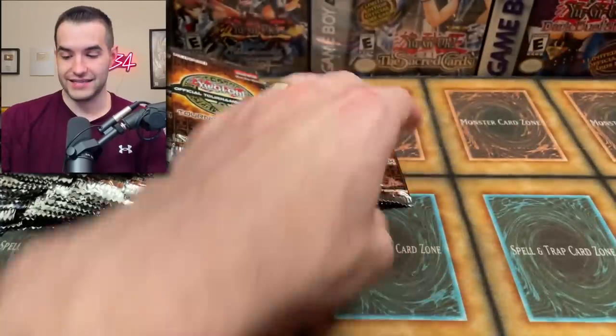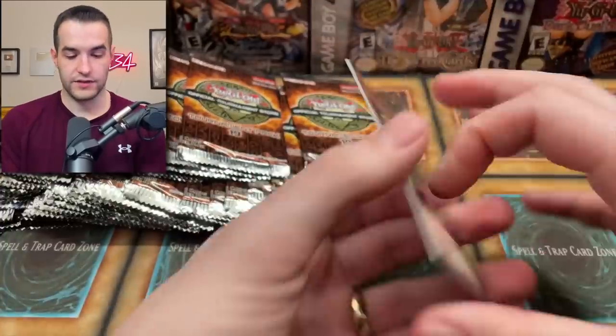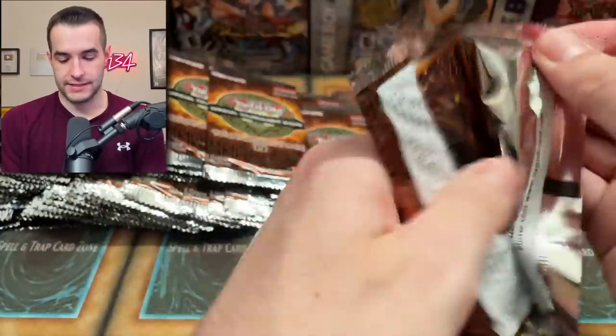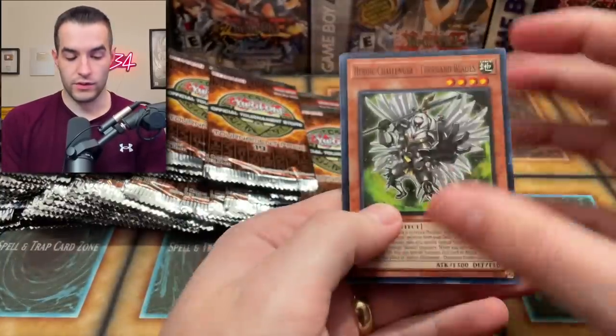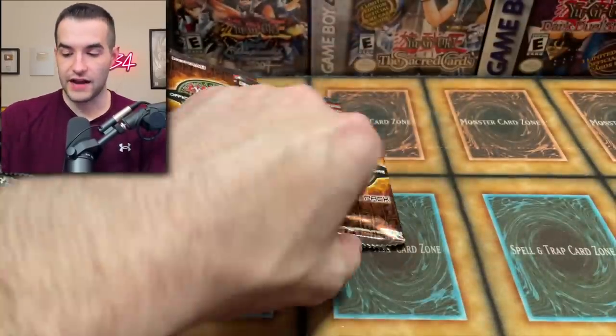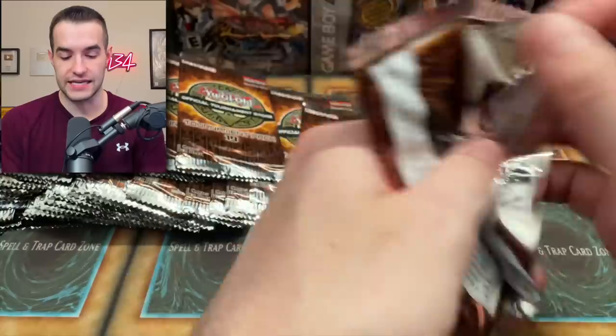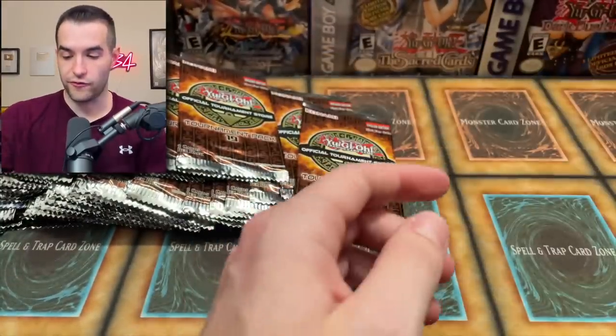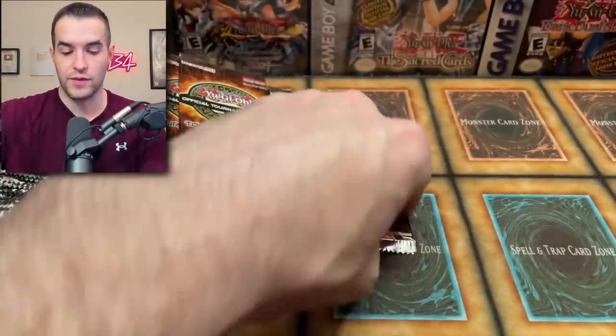We got a Lava Battle Guard, Caius the Shadow Monarch — very cool. Small Battle Guard, Slime Token. Avidity Flame Genghis, the King Genghis. We've already pulled three ultimates. Can we get a fifth or a sixth? That'd be pretty insane. I would be very happy if we could do that.